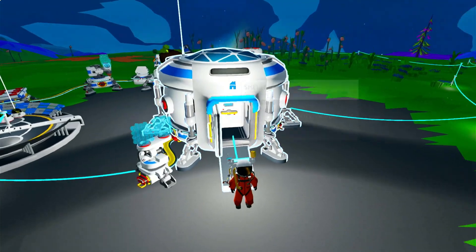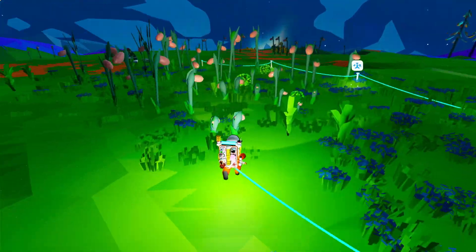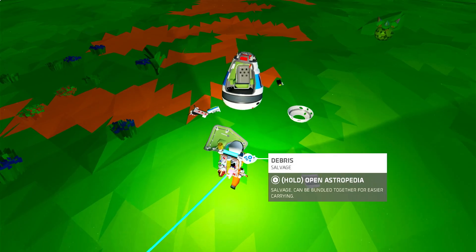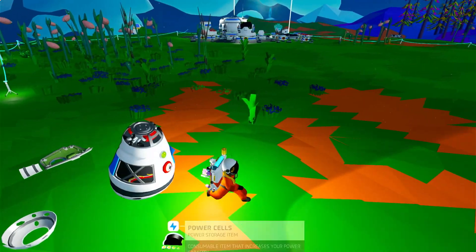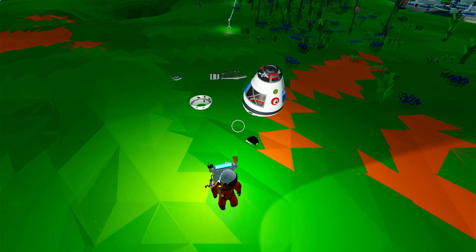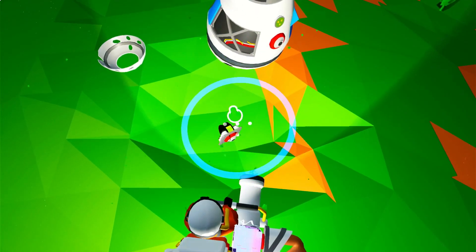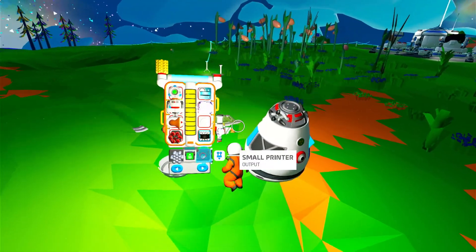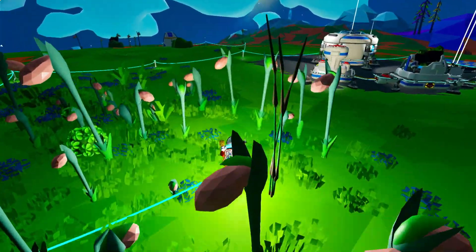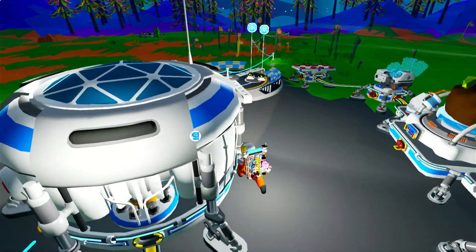Alright, everything's just like how I left it. Oh, power cells. If I could remember how to grab them. There we go. Now I feel like the next thing I should start building is a nice little buggy so I can get around this place easier.